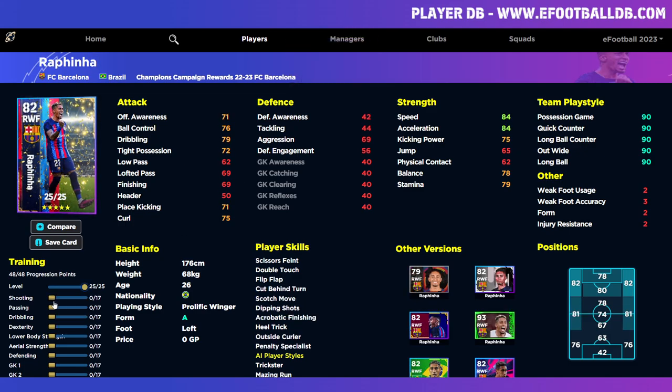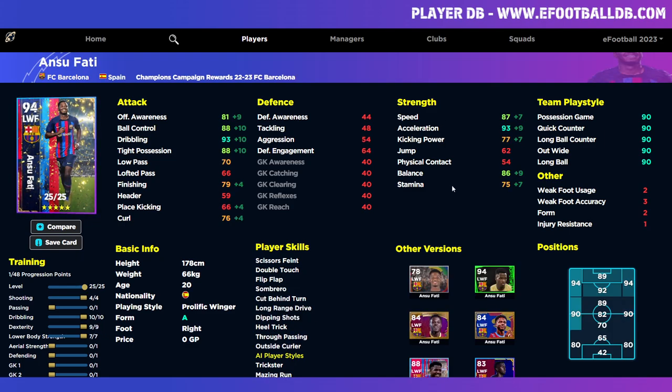Same approach with Rafinha — pop 10 into offensive awareness, balance, and acceleration. Dribbling is self-explanatory. His player skills are better; he's a better dribbler. Don't focus on passing or shooting — you're just cutting in and using his blistering pace. He doesn't need to worry too much about stamina, so he gets better speed, while Fati gets 75 stamina.